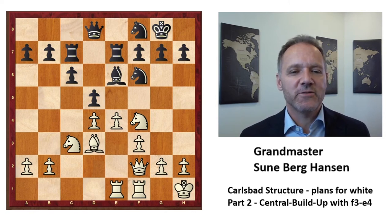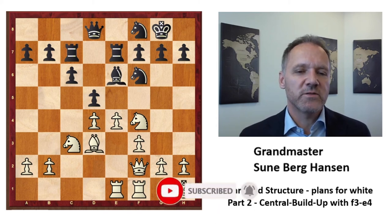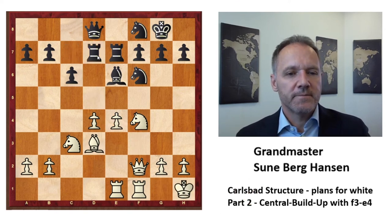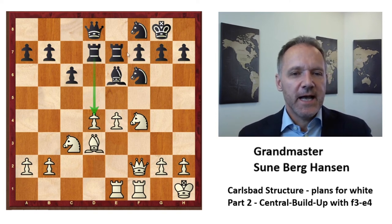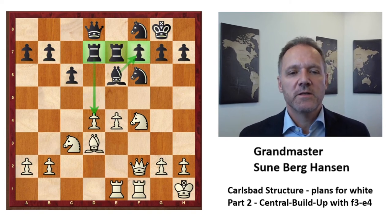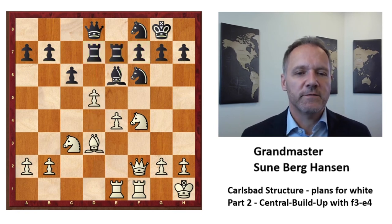I think Ulf had reckoned that e4 could not come here, because otherwise he would not have played Nf6 — he doesn't want to get kicked back. He took, and now white is attacking the pawn. If you take, white takes with the knight and all looks good. Even though Ulf is very good at covering things and the holes seem covered for now, there is a key problem: d5, attacking the bishop, just going forward.